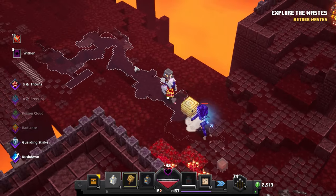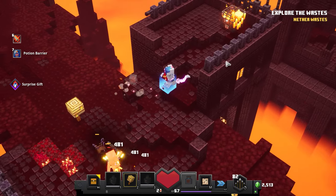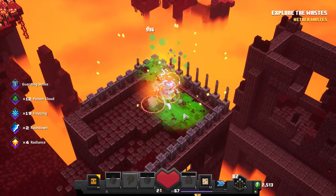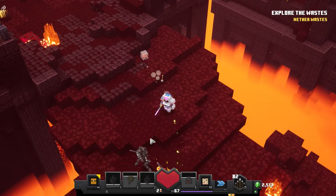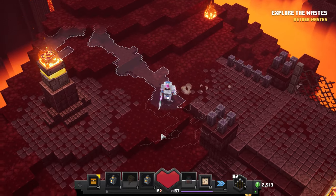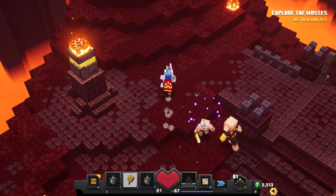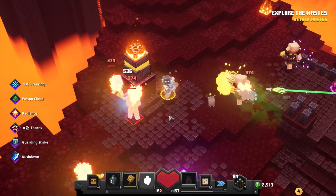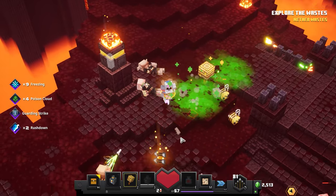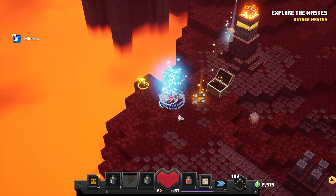Let's keep exploring every inch here. More Wither Skeletons — and remember we have Thorns, so they take damage back. I'm taking a lot of damage. Let's get the bees going, freeze that guy, and strike him down. We got a consumable — a bundle of arrows, which is great since we lost one earlier from falling off the map. The Buzzy Bee Nest just fell apart. A bunch of Wither Skeletons — one got frozen, another has toxic clouds doing damage over time. Taste of his own medicine.